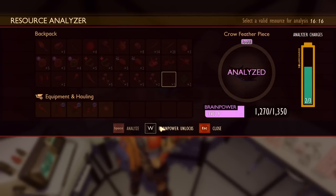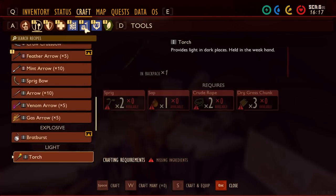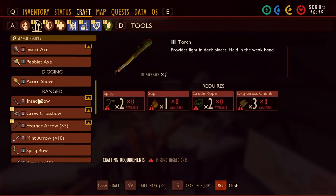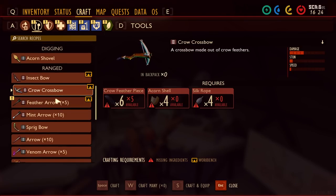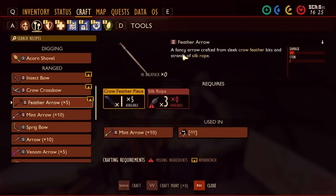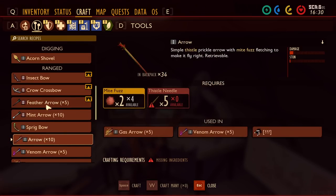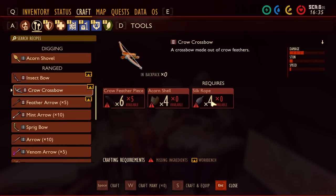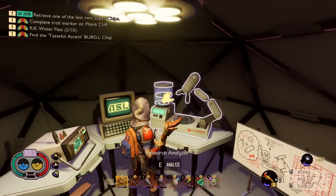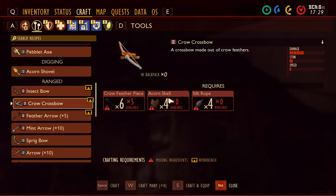I need six acorn shells and a crossbow made out of crow feathers. There's also a fancy arrow crafter from sleek crow feather bits and stranded rope — I'm thinking those are just stronger arrows and you don't need them. Is the arrow really that much better? Once I get the crossbow, I'm assuming you use crow feathers to fix it, but maybe you use silk rope like the other bow. So I might as well use extra feathers for arrows.